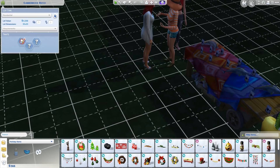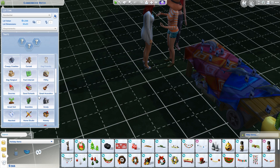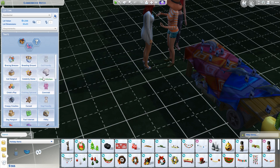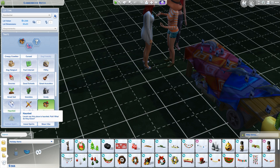And we are now on the grid, so we can pick some lot traits now. We can get rid of that lot trait, which means she can play a game on her phone — which is a good thing. We may as well just pick homie for a start, and peace and quiet seems kind of appropriate. Great soil is good, except we need to have them in planters and we're not doing that.